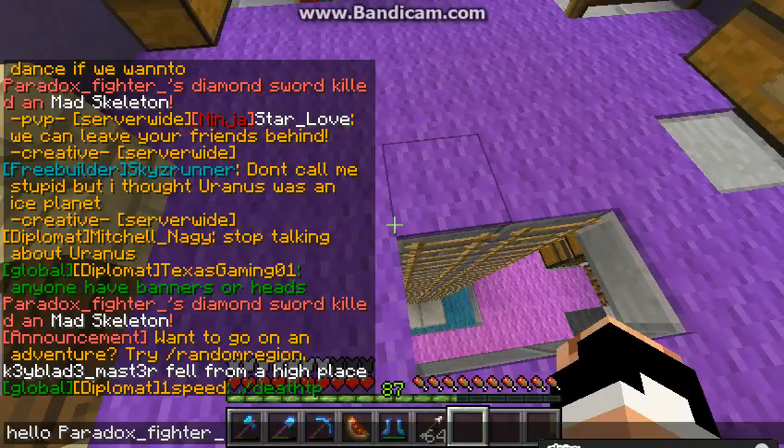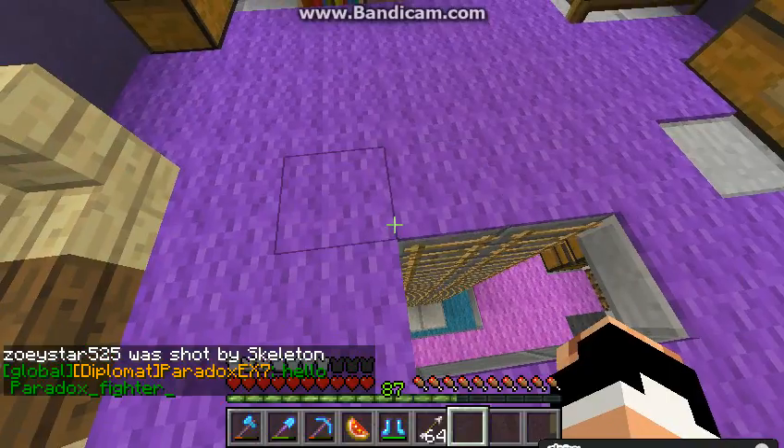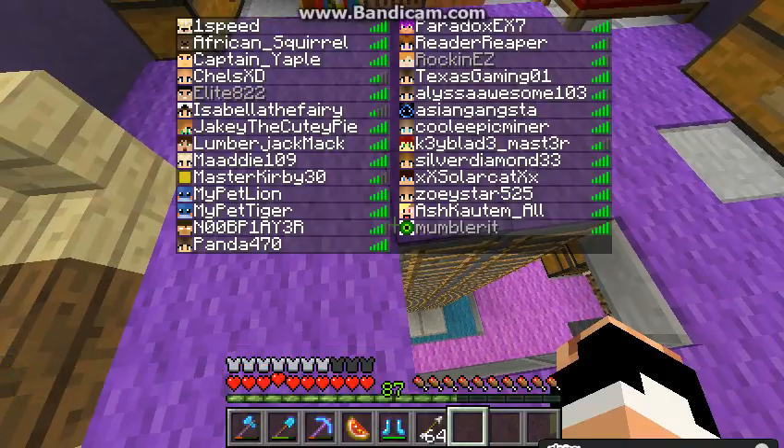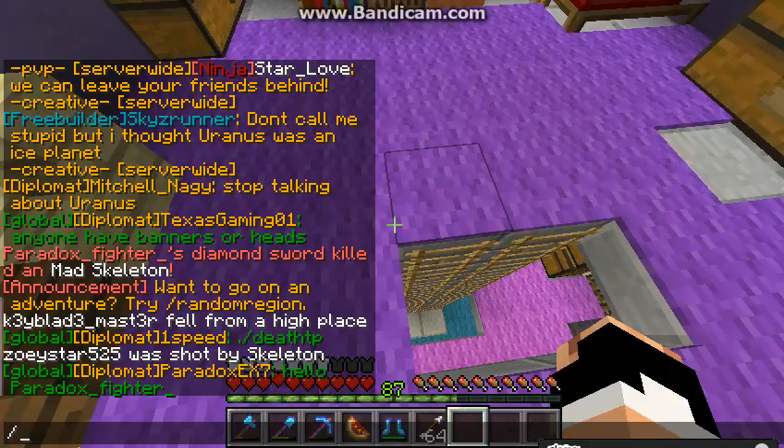Paradox Fighters. Diamond Sword. Is that how he's supposed to be named? I don't know. You should've just pressed Tab. Yeah, it doesn't pop up. What does Regeneration do, Eddie? Wait, he's not on the server. He's not on the server — you type Tab, it doesn't say his name. I'm the only Paradox on the server. Paradox Fighters Underscore, Diamond Sword.